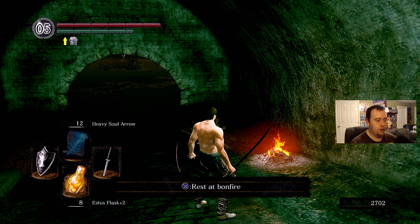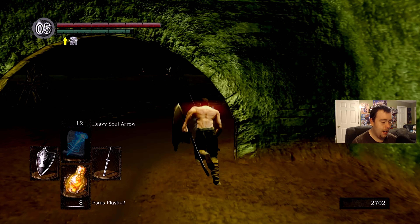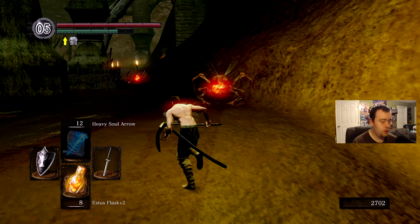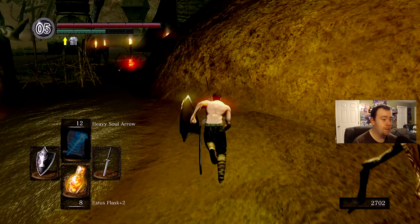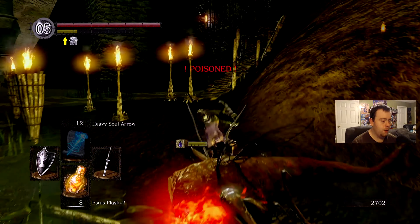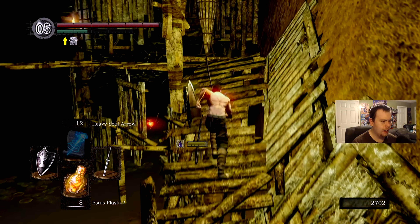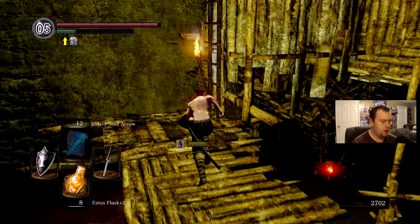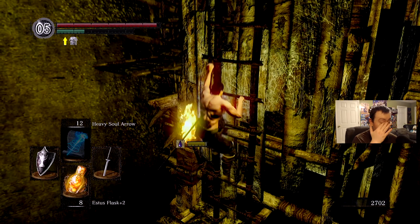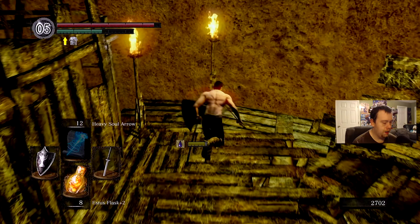That's how you get that armor set from the bottom - it's a disaster. I'm gonna show you how to actually get another firekeeper soul for your estus flask on the way out. I think I actually forgot this one during my last PC playthrough of this game - I just remembered it a moment ago.